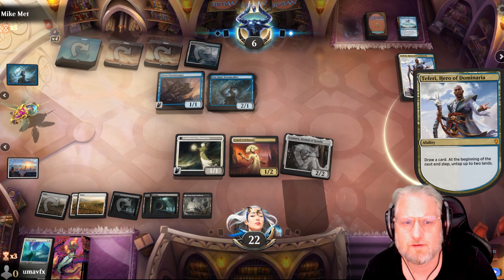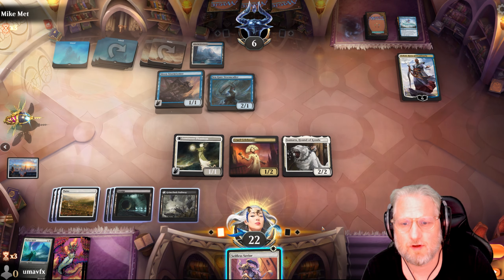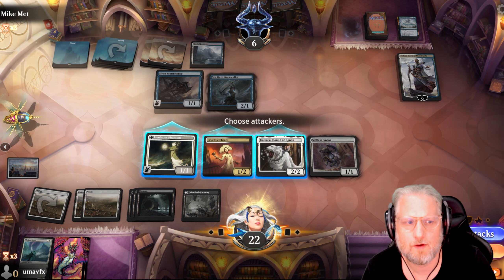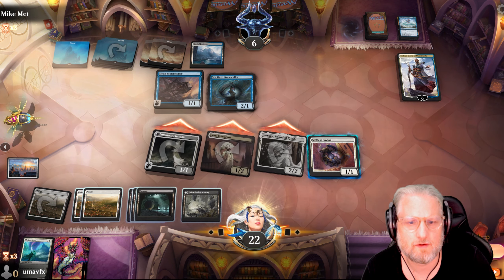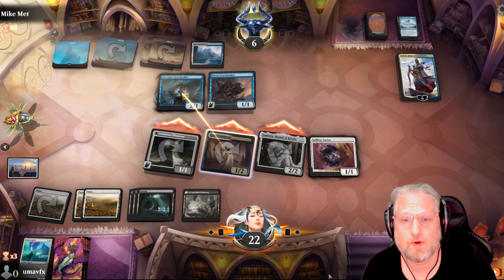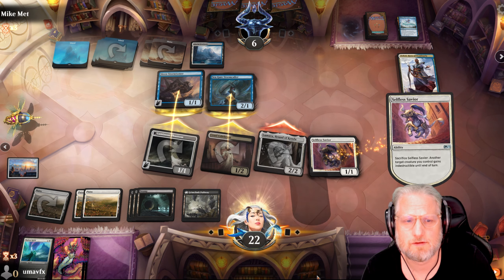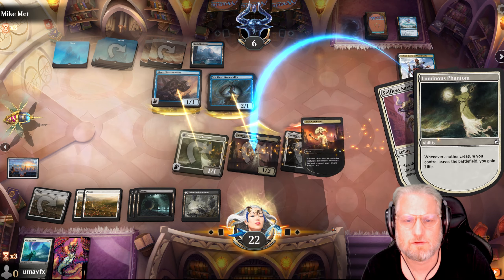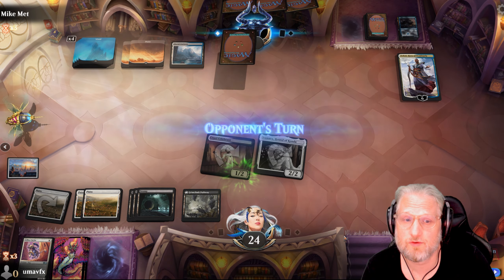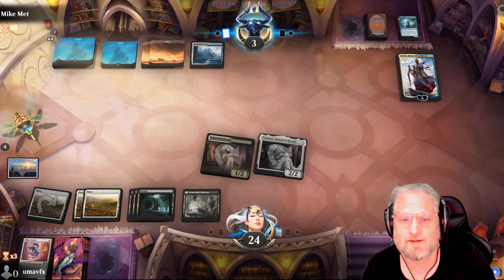He's drawing, he's looking - he has so much card advantage. I can't see how we win this game. Black Market is still good. I don't have high hopes it'll land on the table but I'm gonna try. Hound of Konda - I don't even want to draw this. We have 10 of our 15 lands and we've drawn only half the deck.